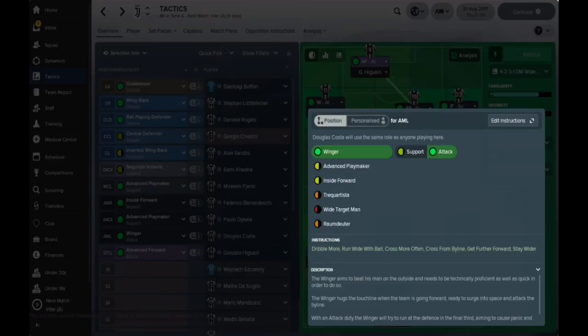Costa as the winger will be getting crosses into the box, crossing from the byline, and getting further forward. Basically just staying out wide, dribbling, and crossing the ball as much as he can into the middle.